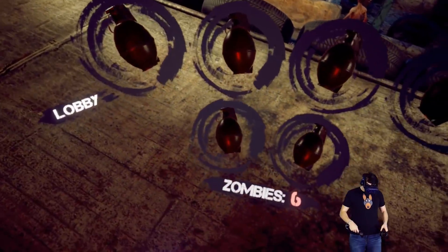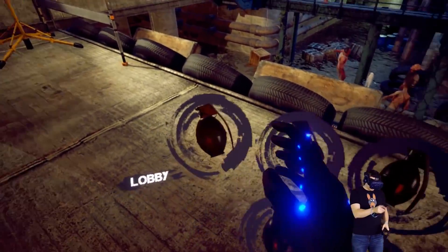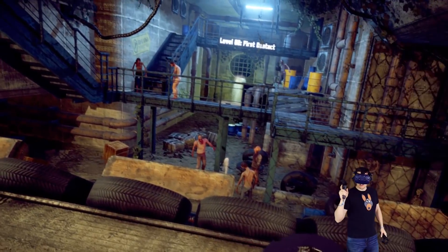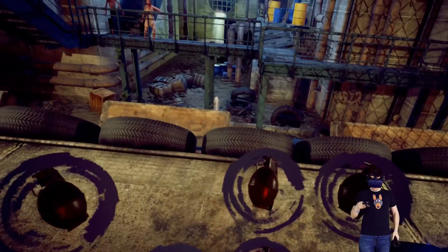We got some zombies, they're all walking around — there's six of them, and we have one, two, three, four, five, six grenades. Let's go for this little group down here — right there, there they go, got three of them.